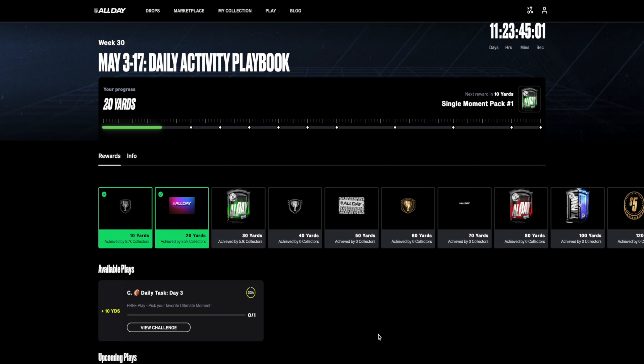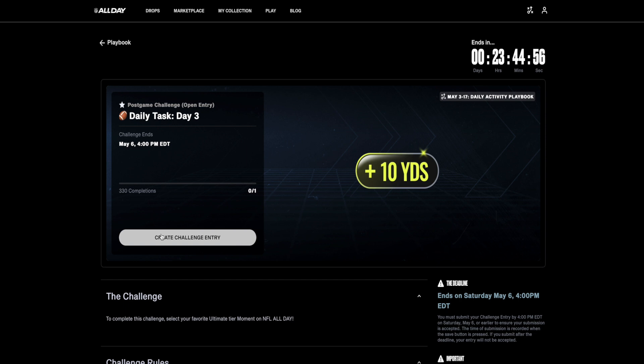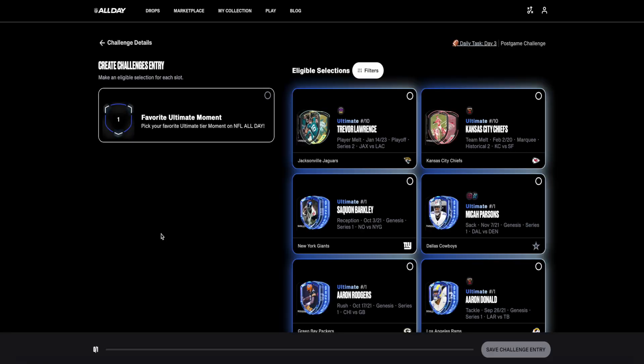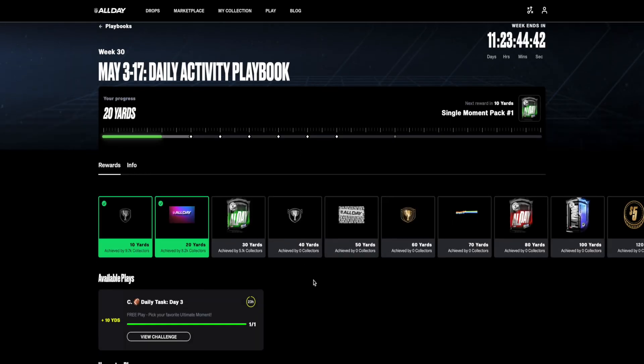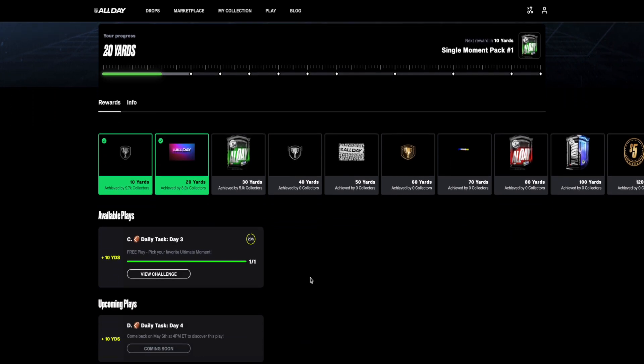On May 5th, the next challenge requires us to pick our favorite ultimate moment, the same way that we picked a legendary moment the day before. For this one we're going to pick the Kansas City Chiefs team ultimate moment, submit it, and we have another 10 yards. That already puts us at 30 yards total, which means we will earn the reward of a single moment pack containing one series two common moment.